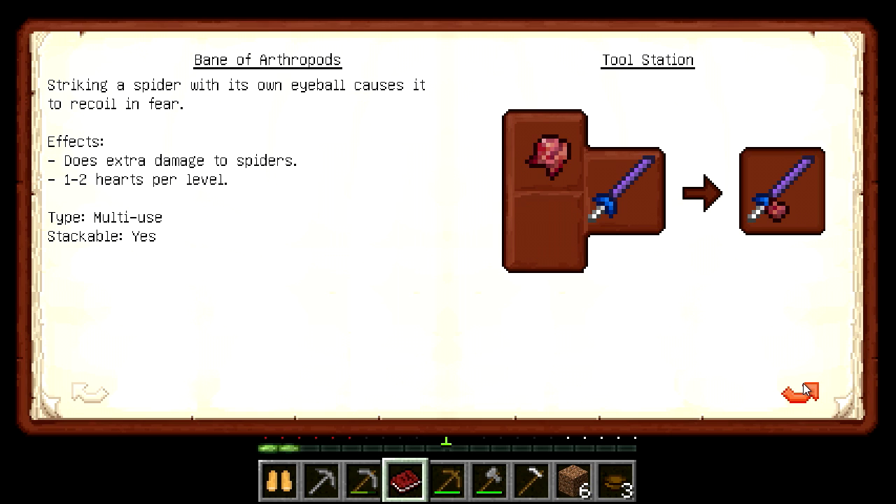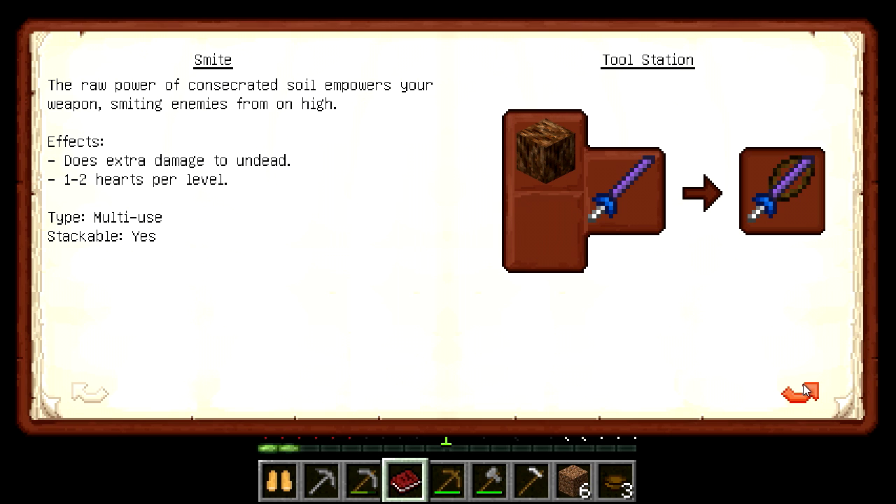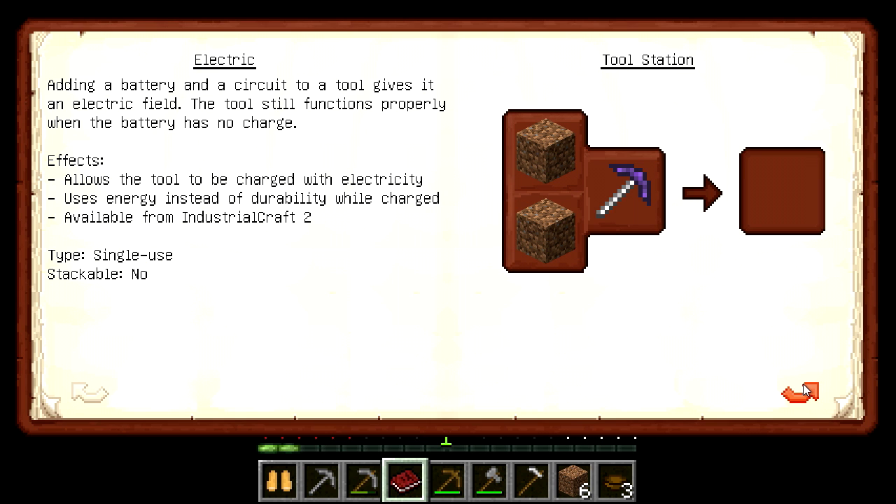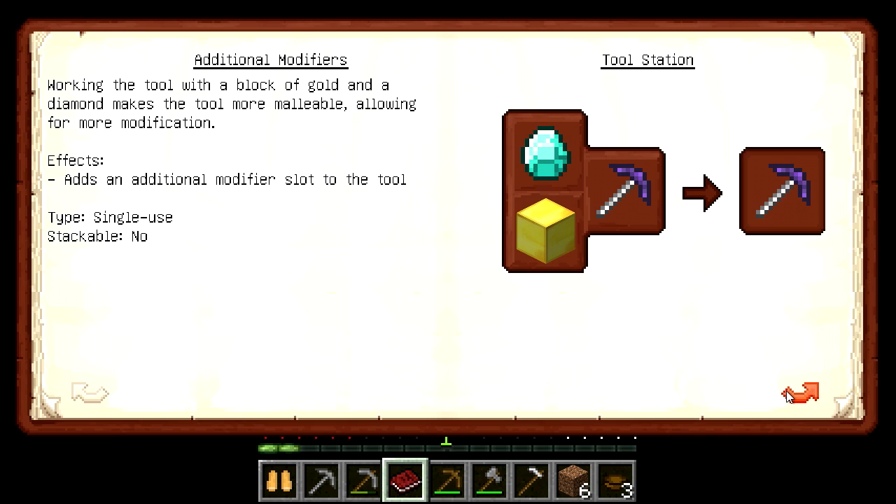Beheading — ooh, cool. Bane of alpha pulse. Smite. Graveyard soil. Electric — adding a battery. Let's use two dirt blocks — I guess I can't really make this, this is probably another mod I need.